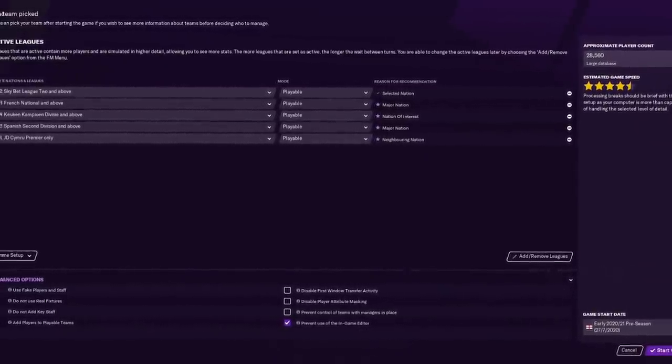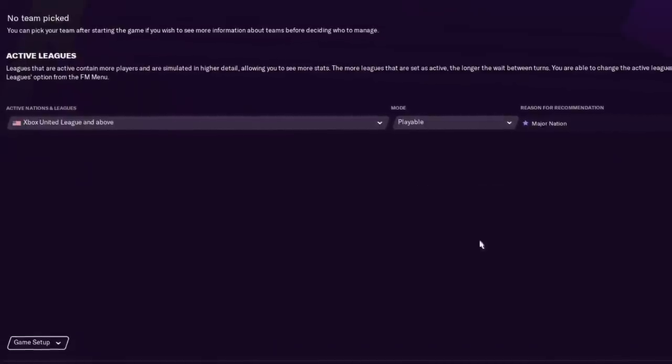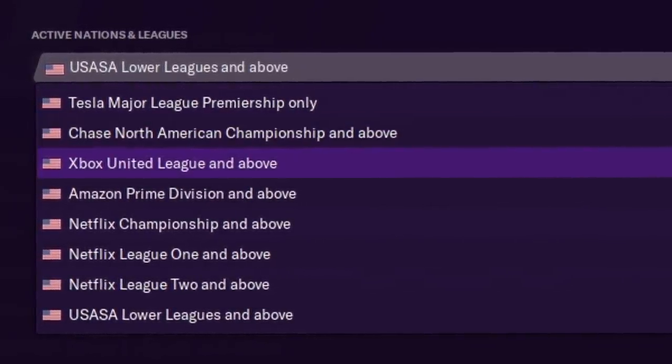One thing you need to be sure to include: add players to playable teams. You need to click that. There are thousands of teams in this American database and you want to make sure they're populated. For our purposes, we'll just have the United States and get it all the way down to the USASA Lower Leagues, which are not playable but they're there. Every other league is actually playable.